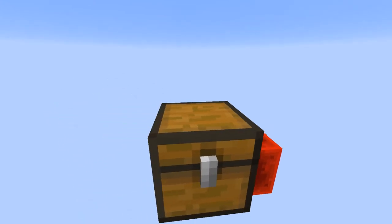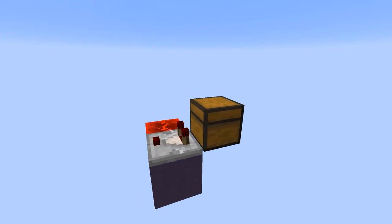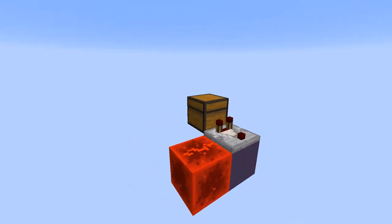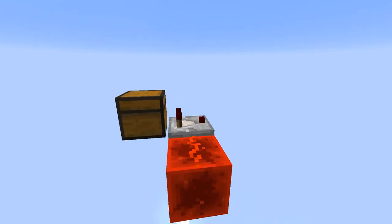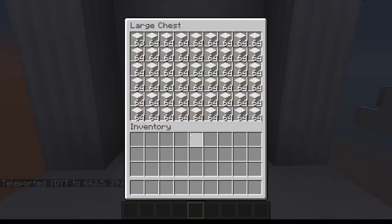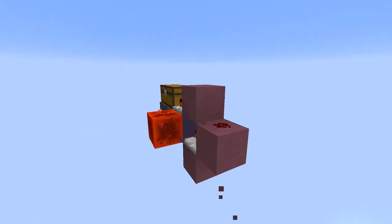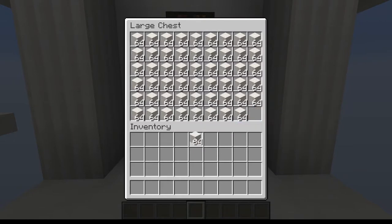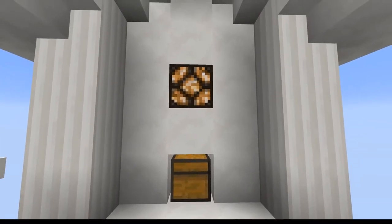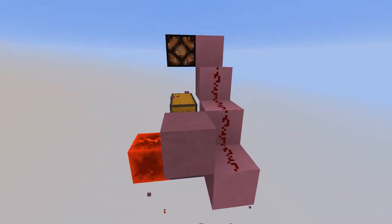Hello everybody, this is YDYT and today I'm going to be showing you a really handy Minecraft contraption. Basically this contraption can be used to detect when a chest is full and then output a redstone signal. It can be used to have one item removed from a chest when full, which could be used in a mob farm, or it could be used to have a light turn on when a chest is full — and this is currently used regularly in storage silos. So without further ado, let's hop straight into the tutorial.